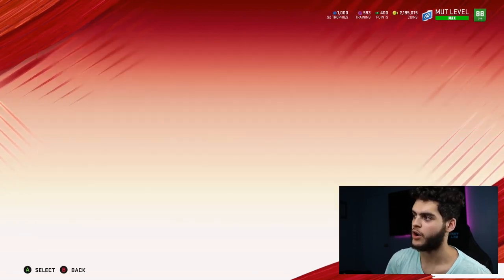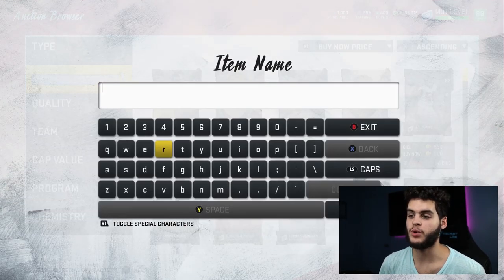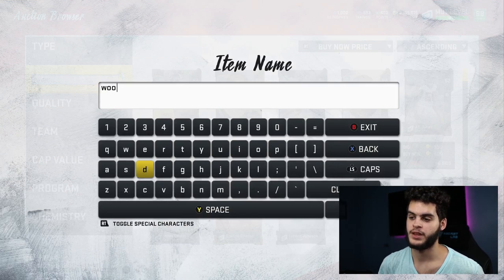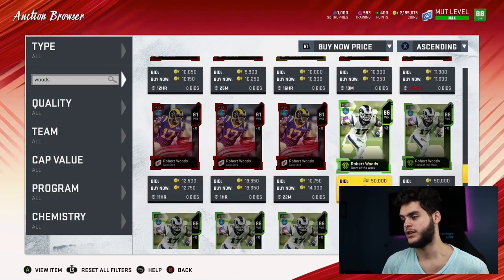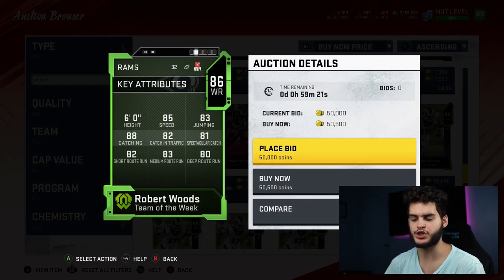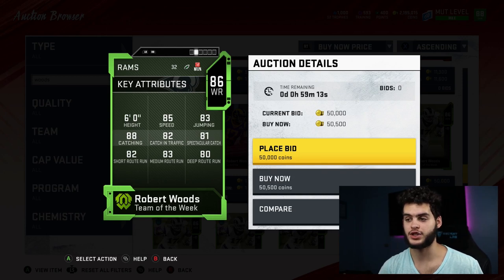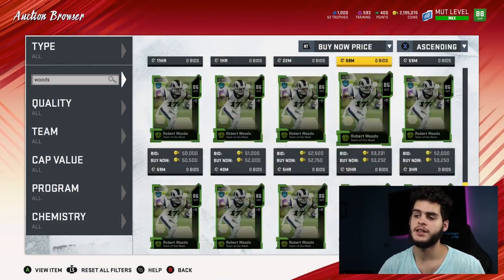Coming in at number 10 is Robert Woods — he's not my favorite receiver on the Rams, that would be Cooper Kupp, but Woods is a pretty good second. He's 86 overall for 50k, which makes him a budget beast. He's got 85 speed, 83 jumping, good athleticism, 88 catching — that's really high tier — 82 catching in traffic, 81 spec catch, 82 short route running, 83 medium route running, and 80 deep route running. Not many receivers at this overall have all stats above 80.